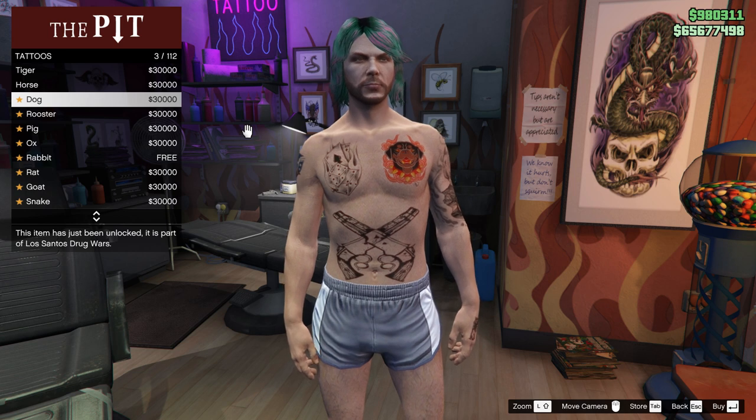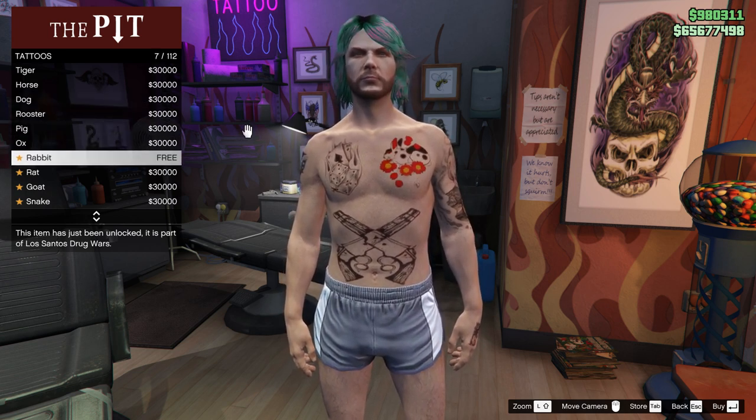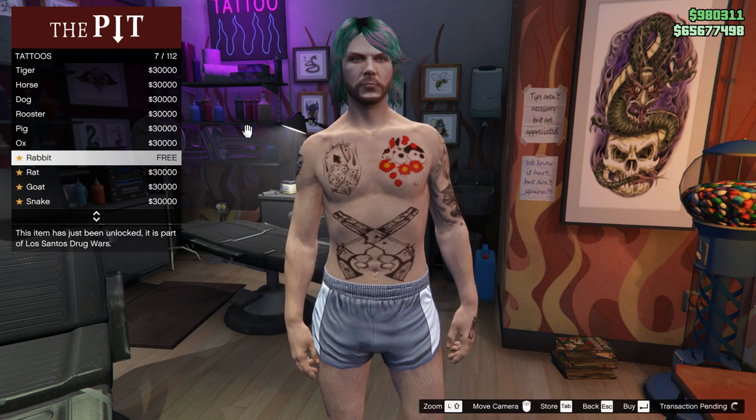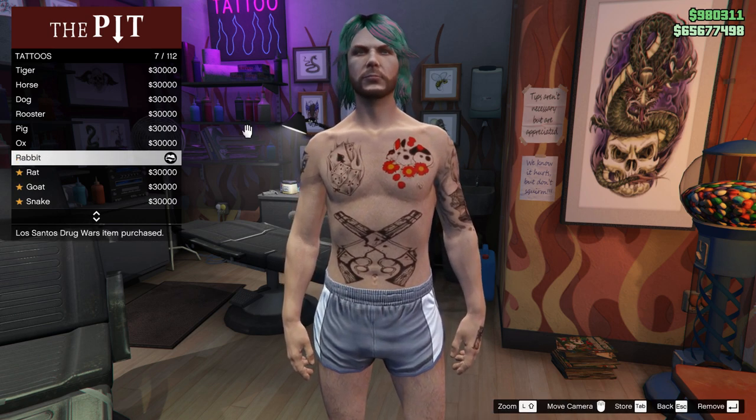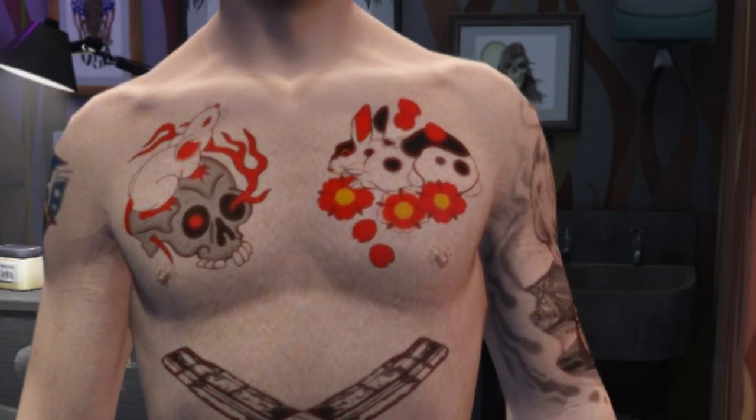If you guys don't need it, you don't have to get them. The newly released tattoo that you can get for free is the rabbit tattoo, which looks pretty great — a polka dot black and white rabbit with some yellow and red flower design.